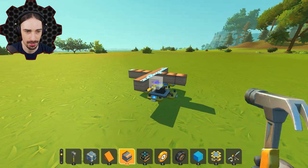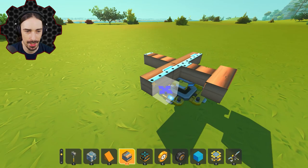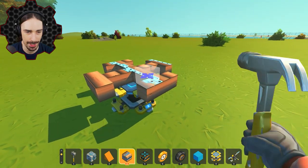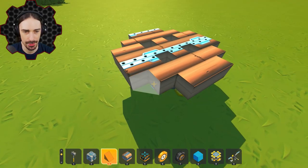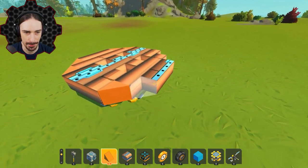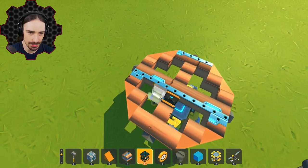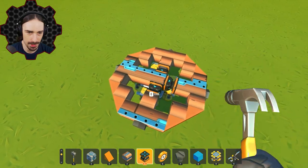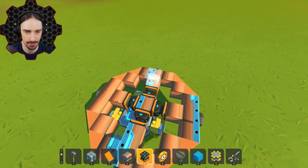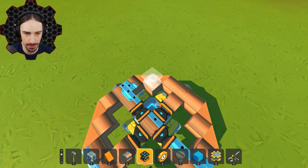First I have to figure out how small of a wheel to start with, because our starting point is going to determine our ending point. Now I have the fun task of building a circle in Scrap Mechanic — this time I'm actually going to use some wedge blocks to make it more roundish. It's not the roundest wheel, but it's something. Now I'll delete some of the middle part, add some pistons, and separate each quadrant of the wheel into its own piece so they can expand off each other.